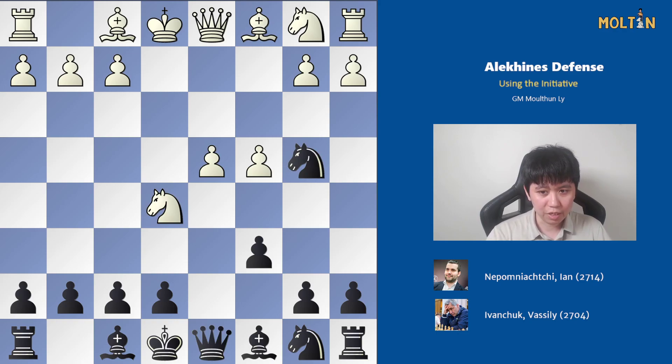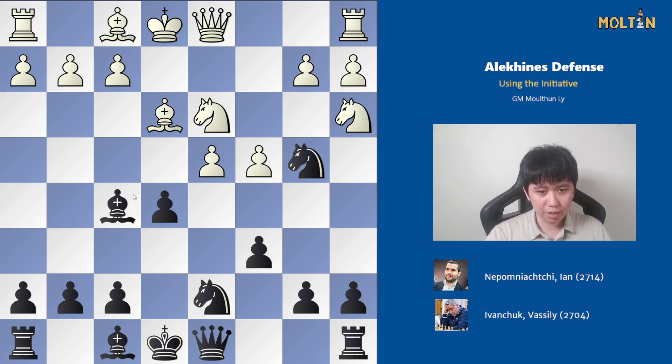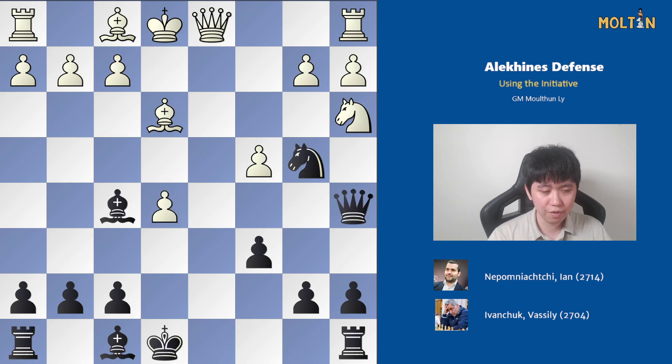After knight to b4, some other moves have been played, namely bishop to e3, which is also what Nepo played in this particular game. After bishop to e3, which doesn't fall for the trap, black played bishop to f5, setting up the nasty threat of knight c2. It's actually very difficult to stop this threat — two main ways have been tried: knight to a3, seen in a 2021 chess.com game between two strong players where black played knight d7, and also pawn to g4.